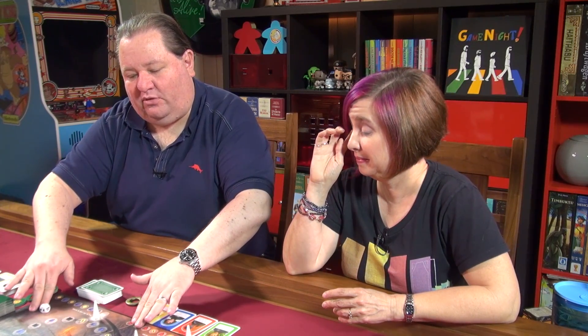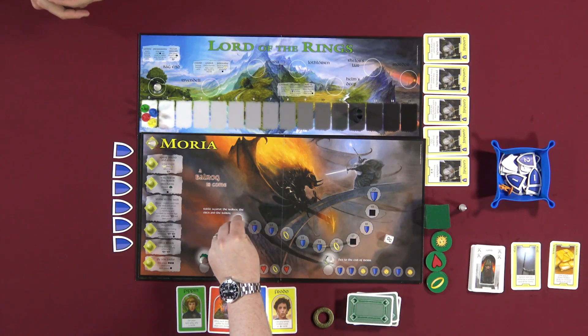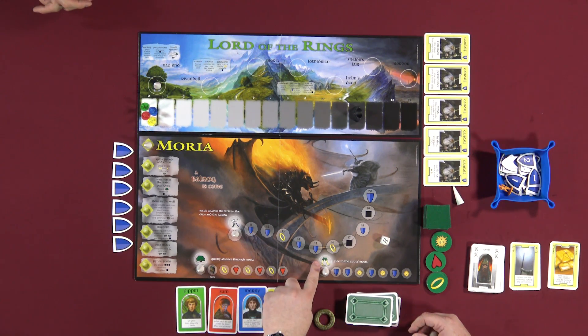We advance through the boards — there's a board for each of those locations. Moria will be our first real challenge. We're trying to advance three tracks, and this cone has to get all the way to the end. In Moria, what we're gonna be doing is fighting, hiding in the trees, and traveling. That combination corresponds to our Hobbit cards, of which we all start with six.